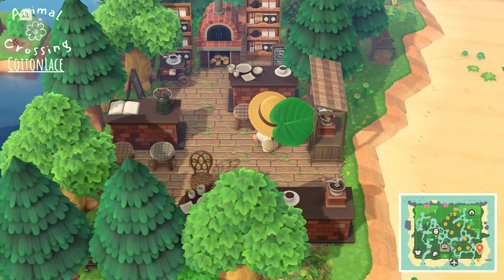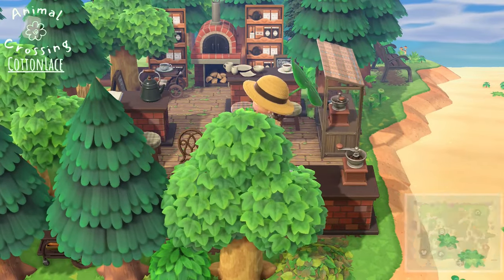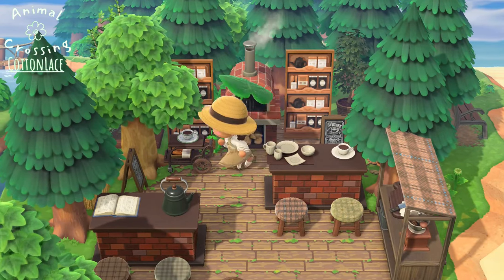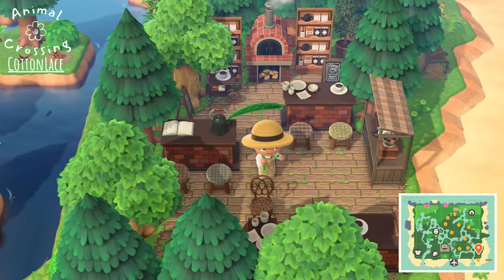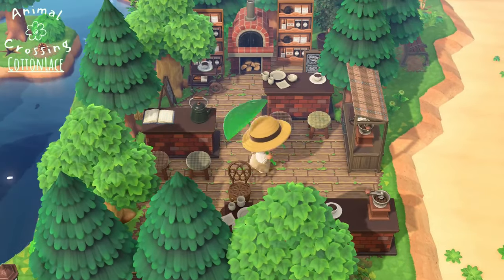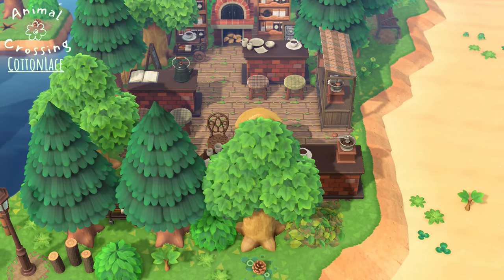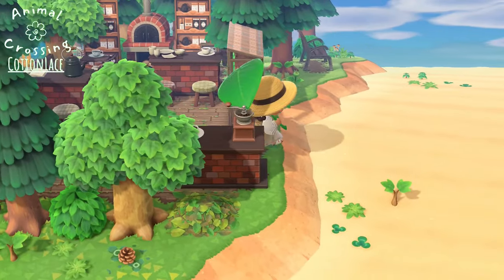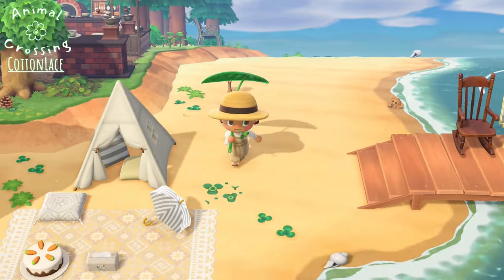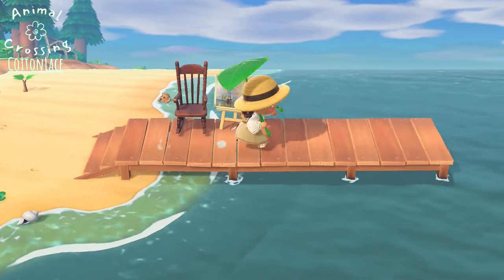This is such a cute little section. This is a cafe design and I really like this — it's very warm toned, a lot of brick. You've got like two counters right here. Really awesome. And I love how you can just walk right into it. Here's the dock.